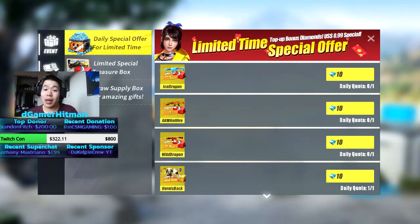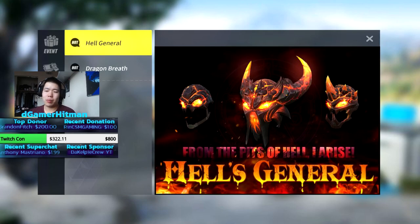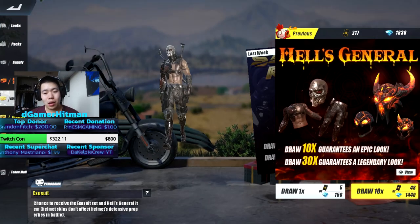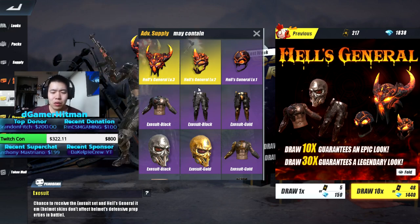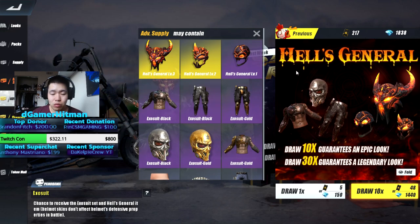The Zoolong is a legendary rare that maybe people have but it's just one of those legendaries that people didn't want to buy because it was a Zoolong skin. We're gonna head to the store and try to pull a legendary helmet. I want to get the regular general level 3. I got the exoskeleton — if I can get the exoskeleton suit as well, that would be great.